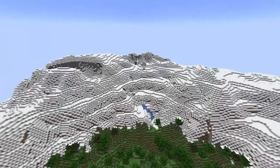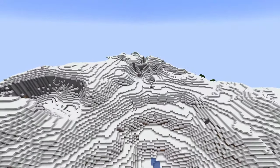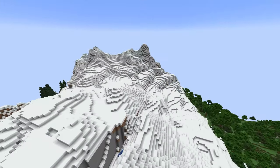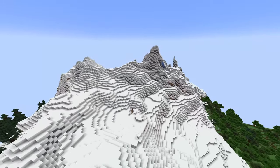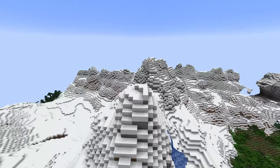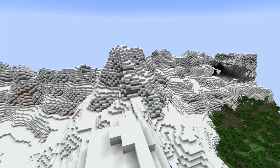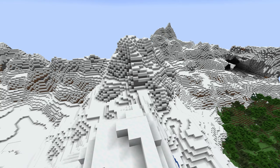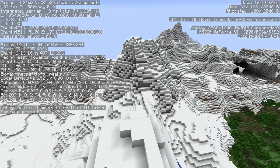Copper ore generates between Y0 and Y96, so you won't find any copper in the negative Y levels, but you'll find a lot mining towards Y48. Copper ore also generates heavily in Dripstone Cave biomes, so if you're looking for copper head towards Y50 and seek out Dripstone Caves.